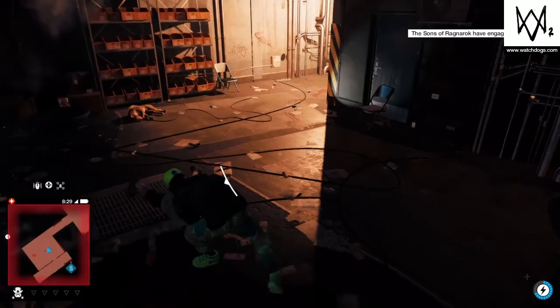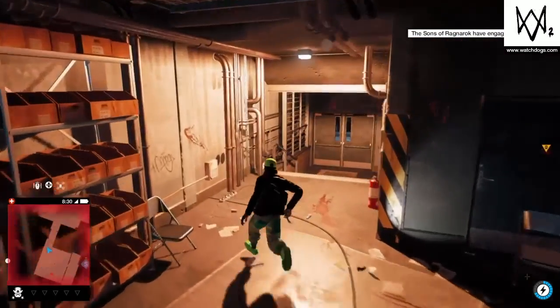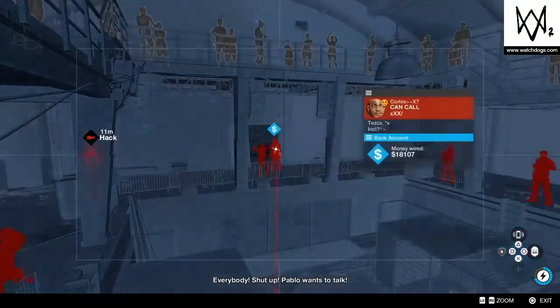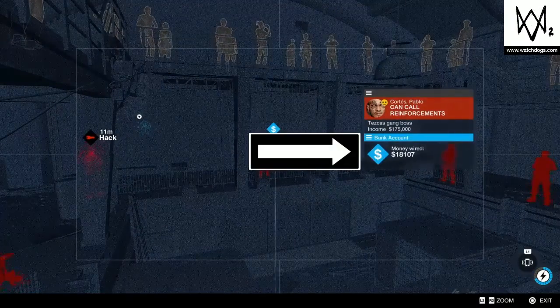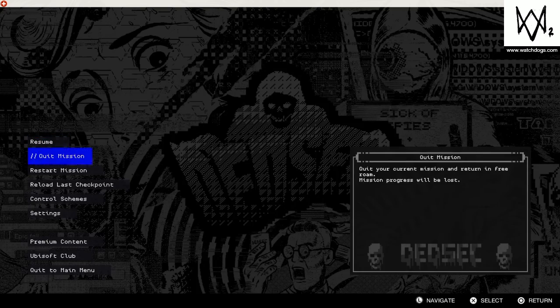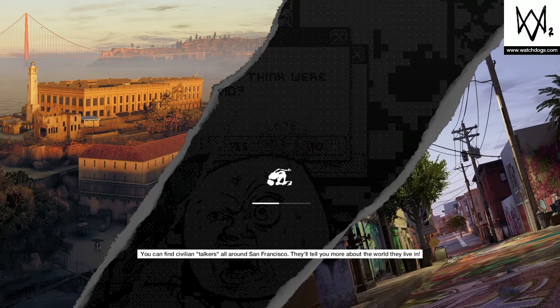That's not Pablo — that's just a car. So once you've taken him down, go into your special vision mode and access the camera. Then all you need to do is hack Pablo there on the right for his money. You're going to get between 18,000 and 20,000 — 20,000 is the most I've gotten so far.